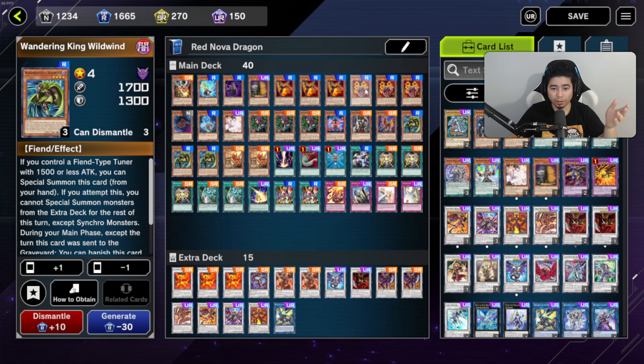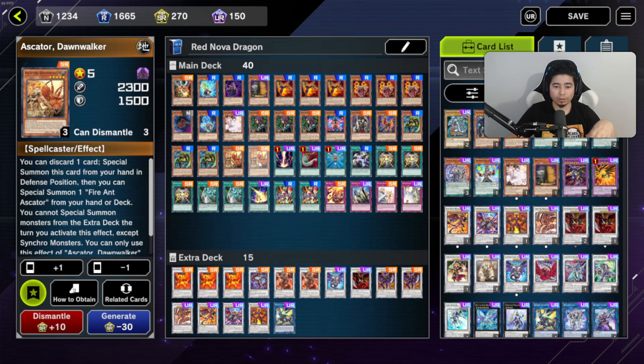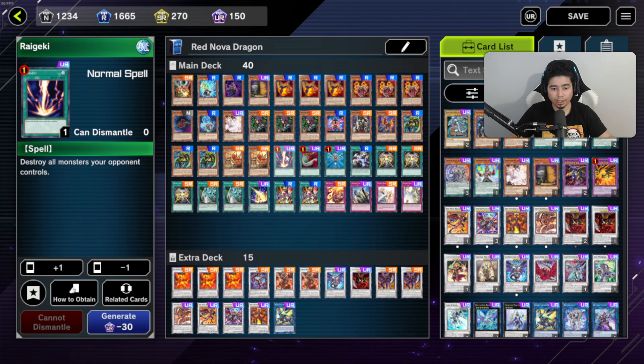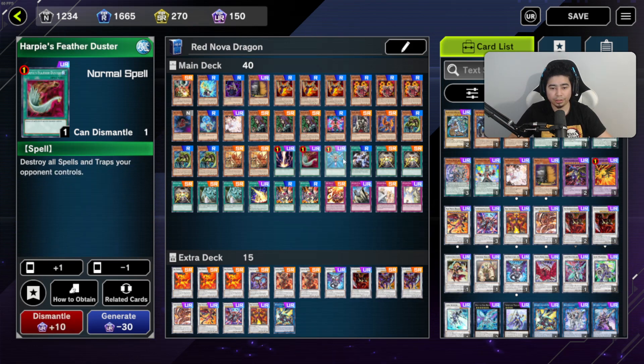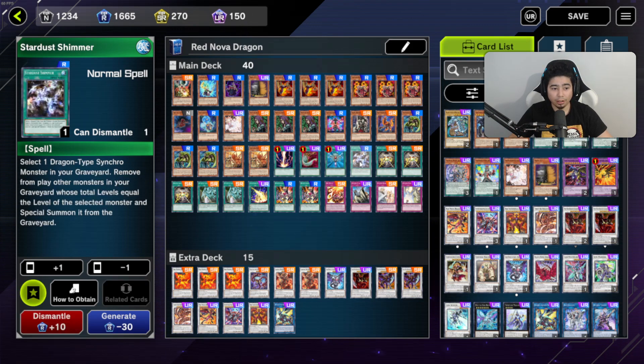Three Wild Winds, because Wild Wind's effect pairs perfectly with Crimson's effect to special summon — you don't even waste your normal summon. We already went over the two Dawn Walkers. Going into spell cards: Raigeki, Harpy's Feather Duster, and Monster Reborn are all great cards — I'd say almost must-runs.